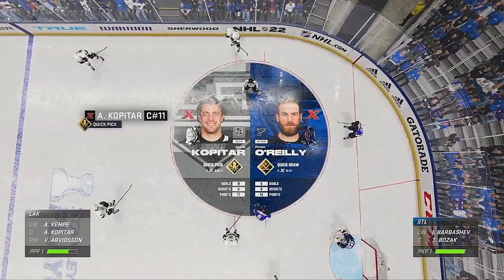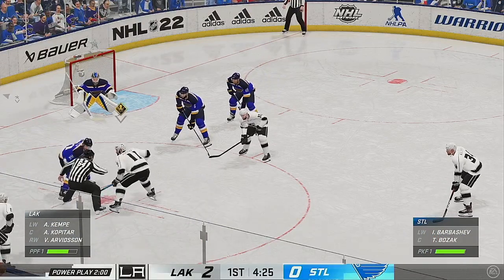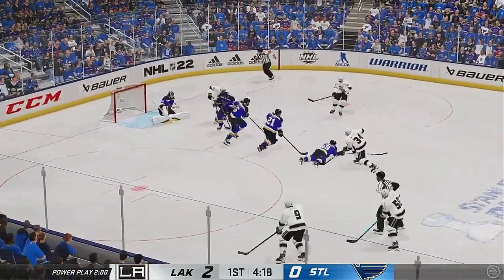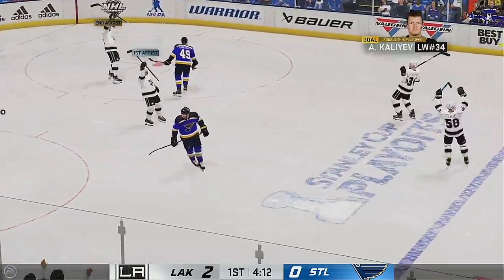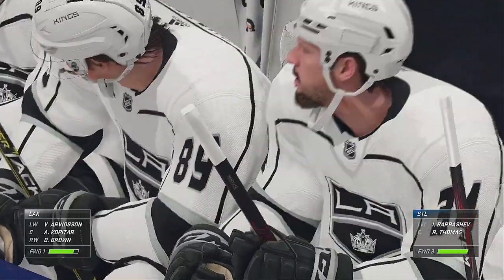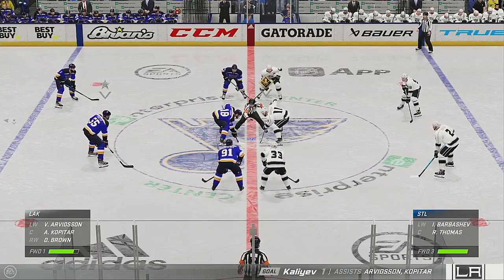Kopitar's got a great stick and uses it to intercept passes. His quick pick zone ability is what helps cause those turnovers in his favor. O'Reilly's quick draw zone ability means he's good in those face-off matchups — look out for one of these players to be a big factor. He scores! The power play comes through. They move the puck nicely and capitalize on the extra man. Just here in the late stages of this frame, the Kings have taken control of this one, now leading by three.